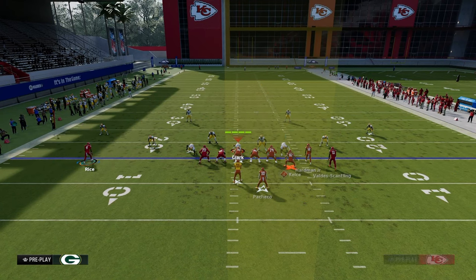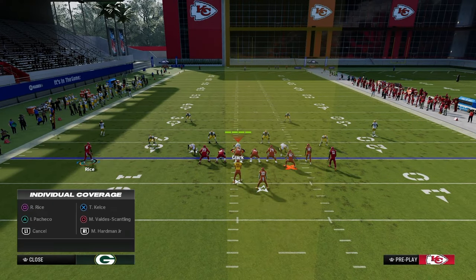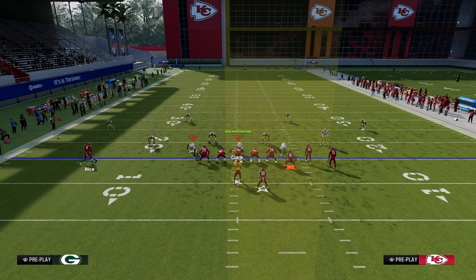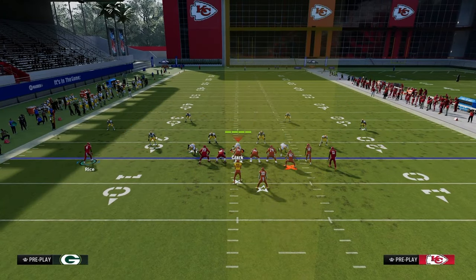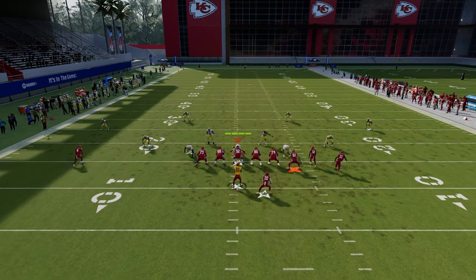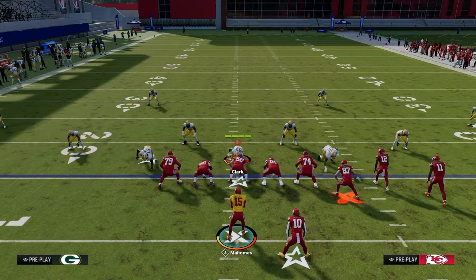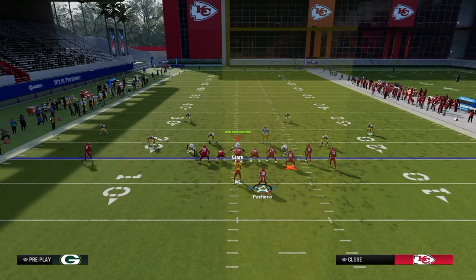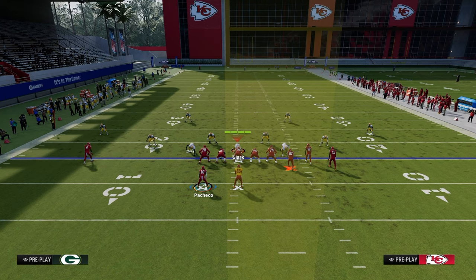Against a double flat defense, the seam concept places a receiver in the seam area of the field — between the hash marks and the numbers. Using a seam streak from the running back clears out that space, and you throw into that seam pocket. Another famous method is gun bunch verticals with a running back streak — same idea but able to attack both sides.